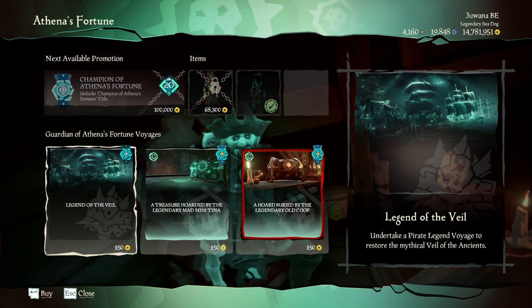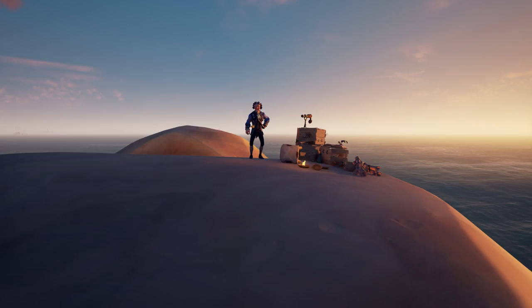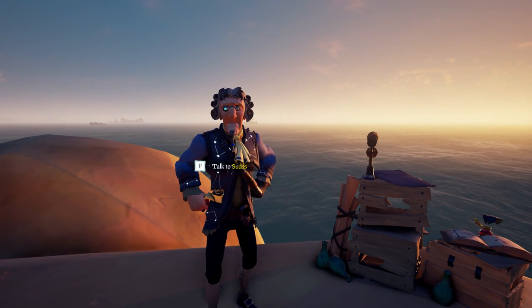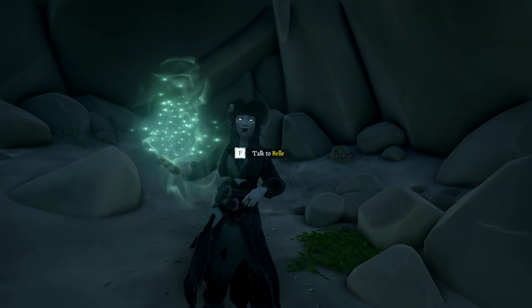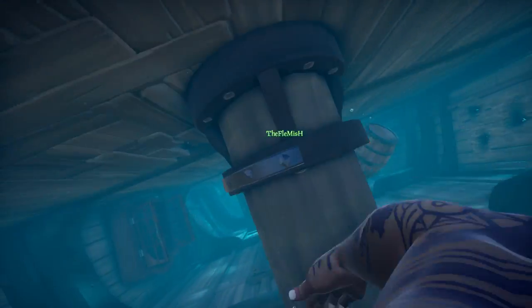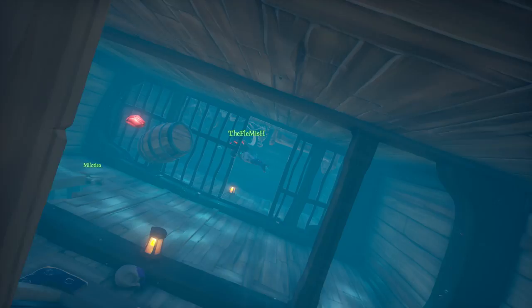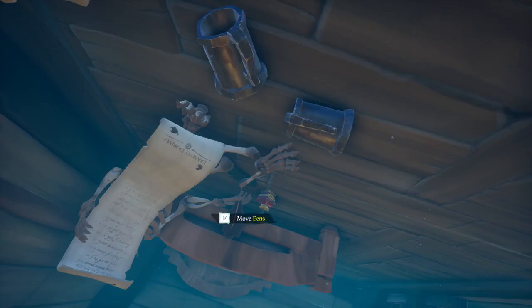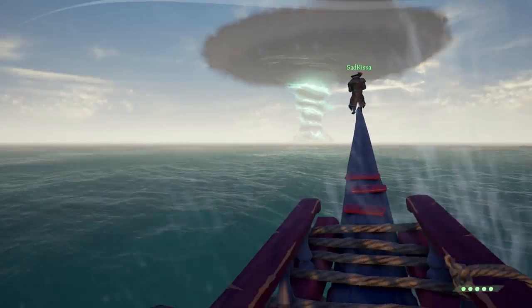Each voyage is made of two different quests. There are three kinds of quests you can have: a quest from Suds that will challenge you to solve a puzzle quest, a quest from Belle that will be a sort of battle, or a shipwreck graveyard quest completed by exploring shipwrecks. You'll receive two of these three quests randomly, and you never know in advance which ones you'll get. The voyage will always finish with the same last quest — that's the haunted fort quest.